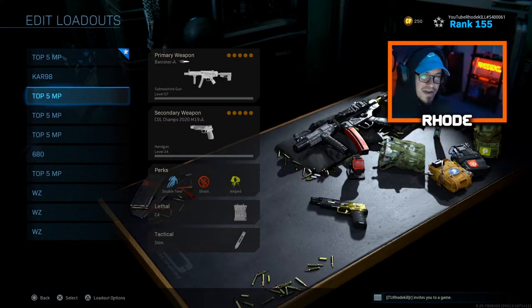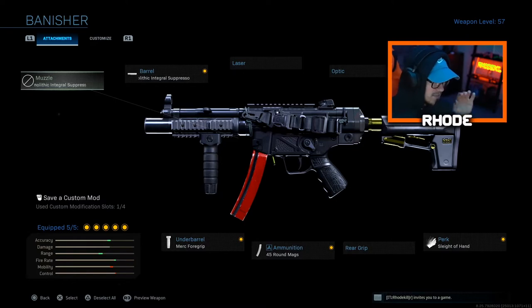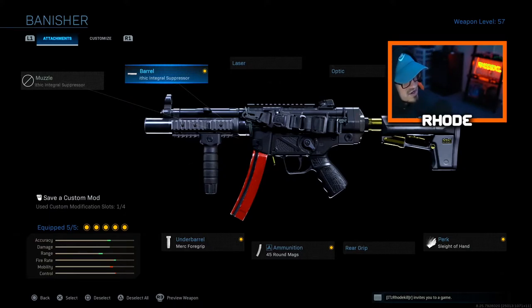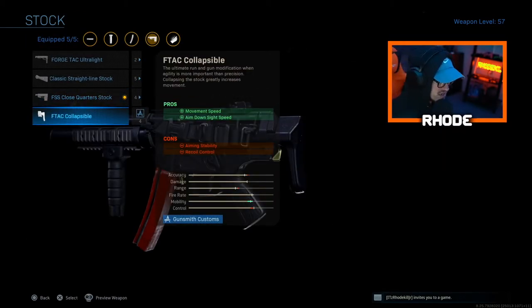The next one is my baby — the MP5. This is my favorite weapon in Modern Warfare by far. They just dropped a tracer pack for it, the Banisher MP5, so I had to put that on. I've always run the Monolithic Integral Suppressor since the beginning — I've never run a separate muzzle suppressor, just the integral. For the stock I've always run the FTac Collapsible, but they did nerf it and I could definitely feel the difference.